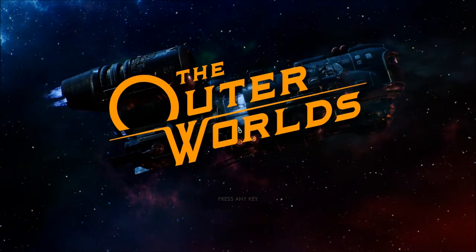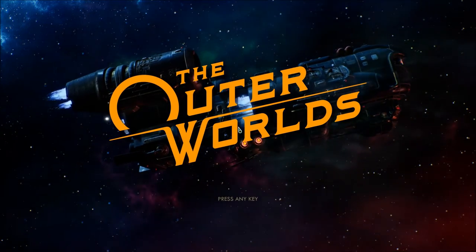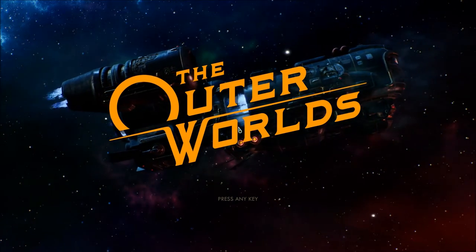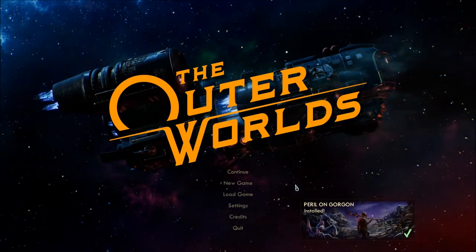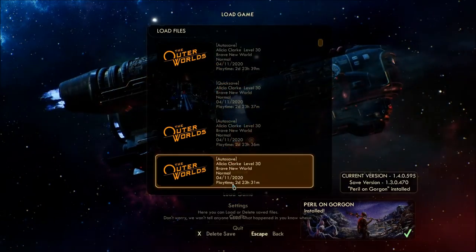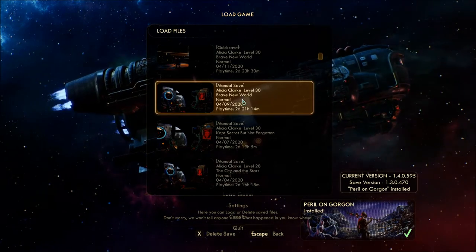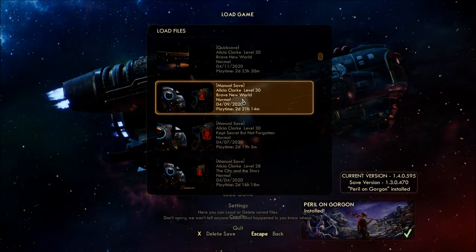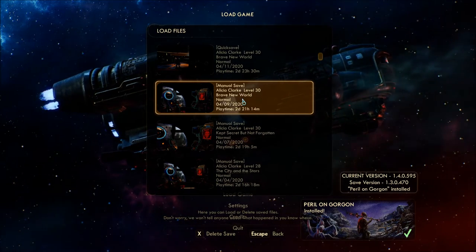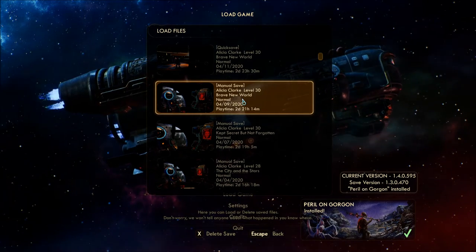Hello and welcome back to Let's Play The Outer Worlds Blind! Now beginning the Peril on Gorgon DLC installed. Awesome! From what I understand we have to load before the point of no return and then travel anywhere and the quest will begin. So this is our current version and my saved version but everything should work fine.